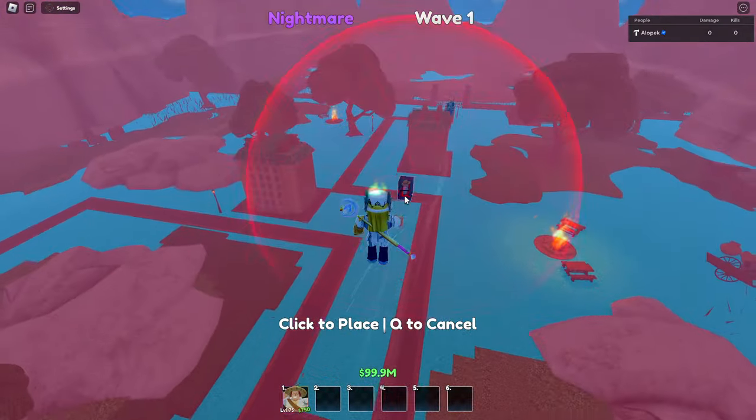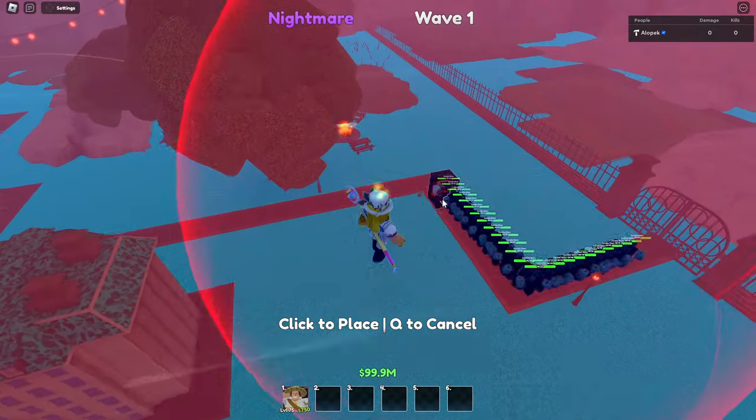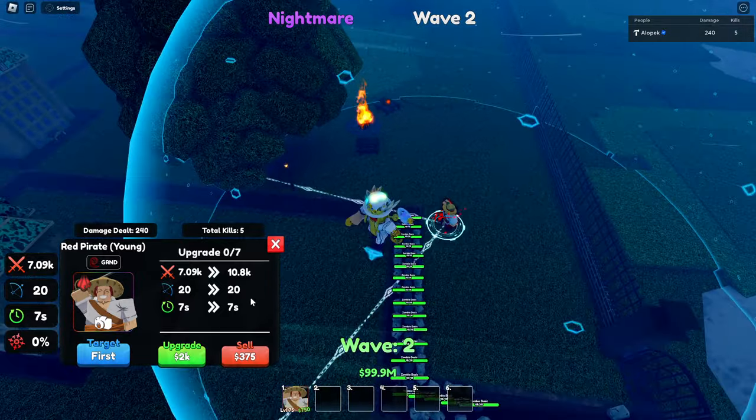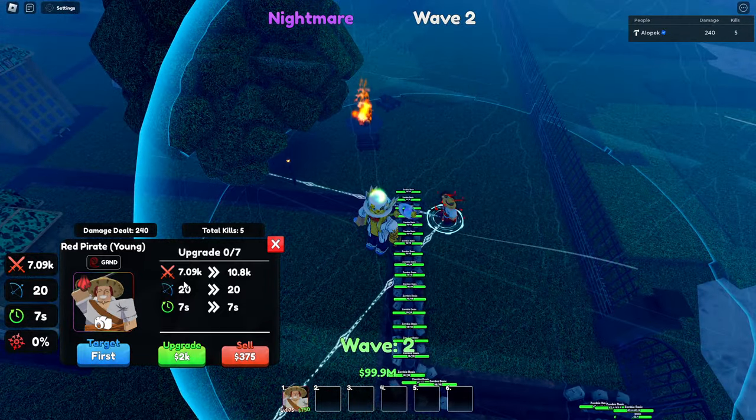All right, here we go. His starting cost is 750 to place him, so let's get him down real quick. Bang — yeah, his face fell off again, I don't know what's going on.